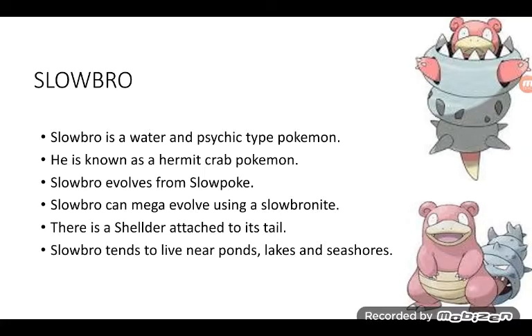Slowbro is a Water and Psychic type Pokémon. It is known as a Hermit Crab Pokémon. Slowbro evolves from Slowpoke. Slowbro can Mega Evolve using a Slowbronite. There's a Shellder attached to its tail. Slowbro tends to live near ponds, lakes, and seashores. The Mega one is the top one.